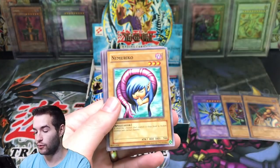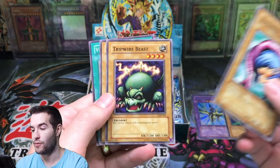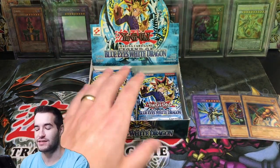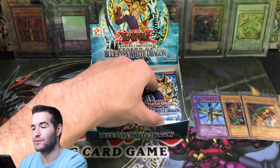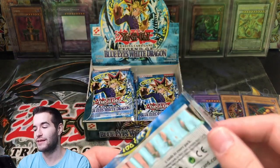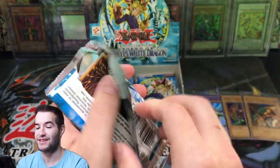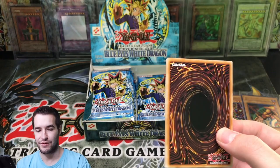And this is a good rare to pull. The Carbonalo Warrior, Tripwire Beast, Basic Insect, and Vile Germs. So this first edition box is giving us good luck, good vibes — because after that first edition opening, yeah, it went pretty well. Three foils — nothing is below an Ultra. So here we go.